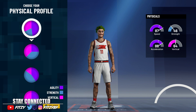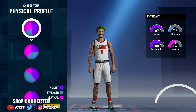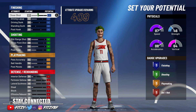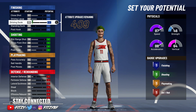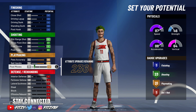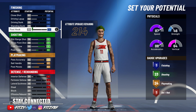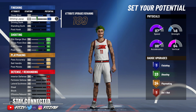For the physical profile pie chart, choose the first one — it has the highest speed and acceleration. For shooting, max it out so you can get your shooting badges, but I'll bring it down slightly to 23 — we don't need 25, that's overkill. We'll go 24 playmaking and 23 shooting. Before we go to defense, go up and max out your close shot — close shots are broken this year, you will not have to worry about making any close shots.